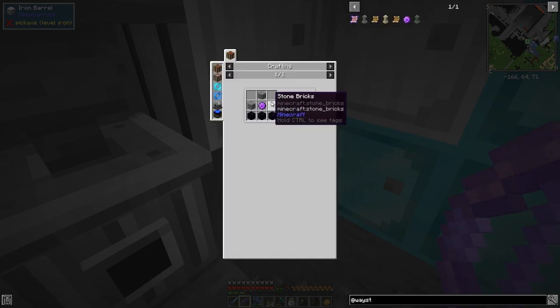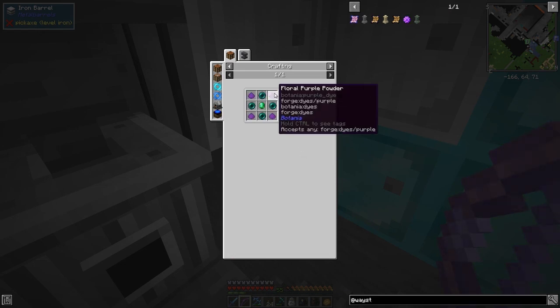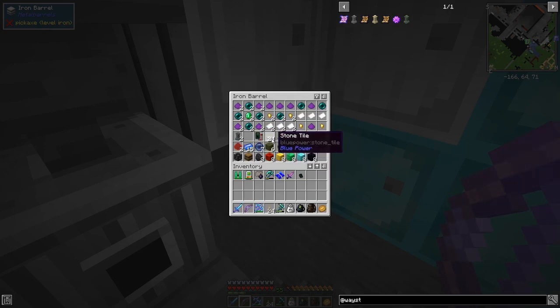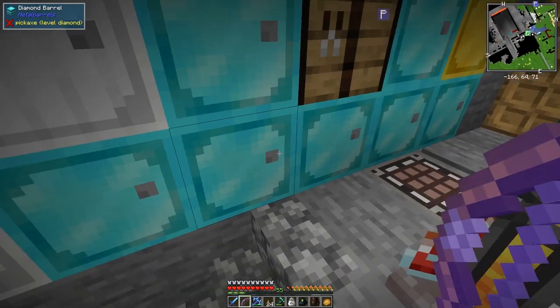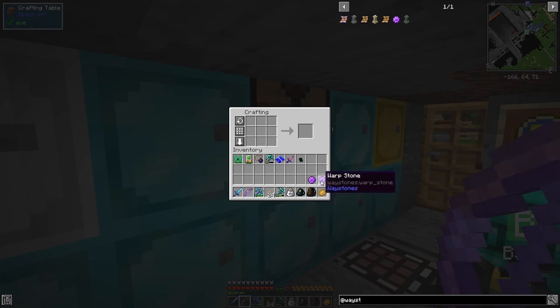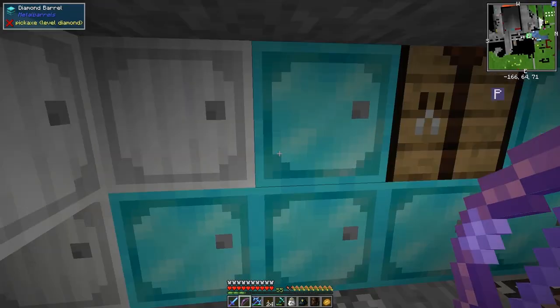This one uses three obsidian and one of these warp stones. The recipe for warp stones is purple dye in the corner, ender pearls, and an emerald. We've got that already set up, so let's make a couple of these. Those are the warp stones — craft two of those, they don't stack as you can see.